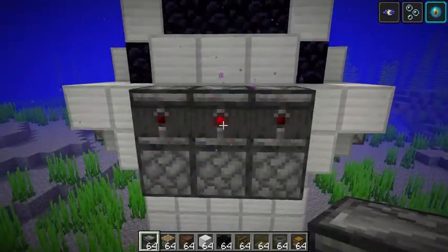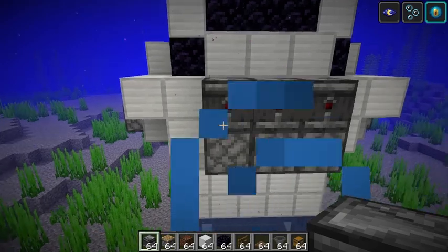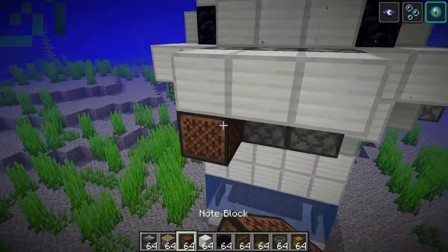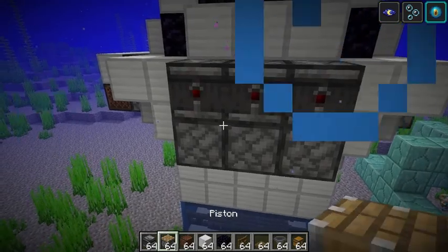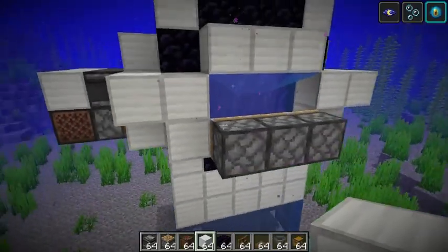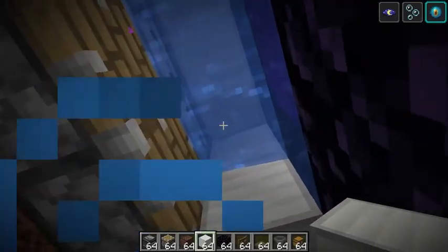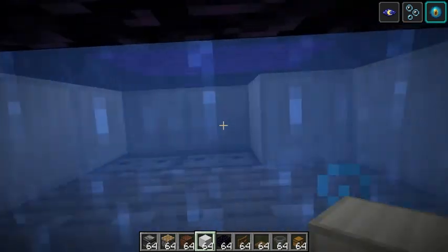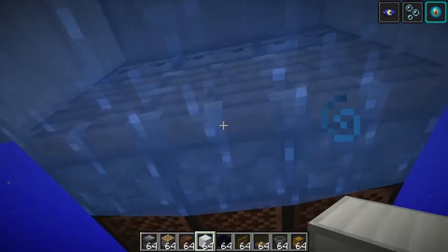Place three observers across the top — they'll flicker for a second because the water inside is changing and they're noticing those updates. Then place three building blocks along here and three note blocks right here, and do that on all four sides. So that's three observers across the top, three note blocks, and three building blocks. Then come in here, place blocks up top to make sure there's no water, break those blocks, and place string in their place.